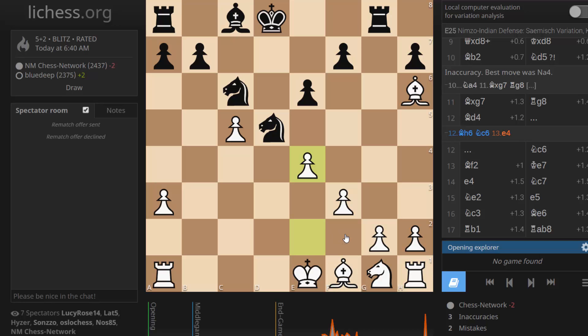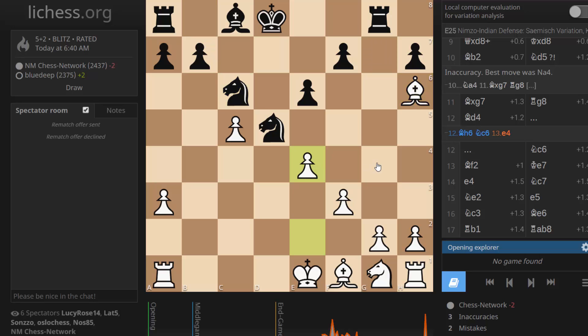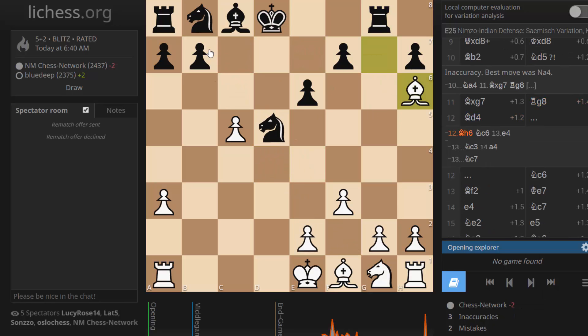Bishop h6, knight c6, e4 — and where does he even go? Right here — seems like he's asking to get trapped somehow. He's short on squares, big time. He went to c7 when I played e4. So I helped my opponent out a little bit — they gained some time when I went here. Bishop there is better, e4, then king f2, bishop c4, knight here — and development isn't an issue.